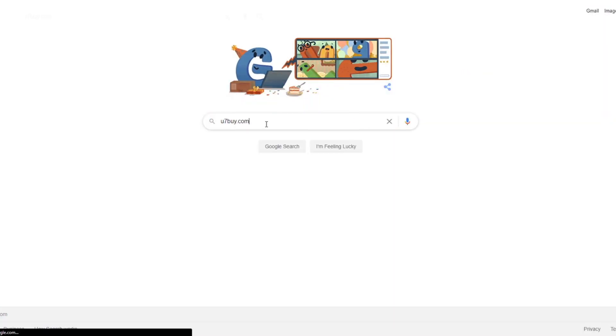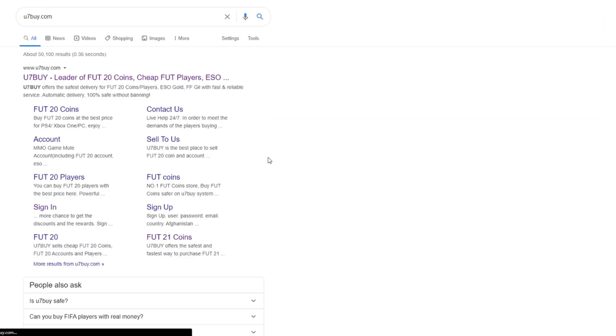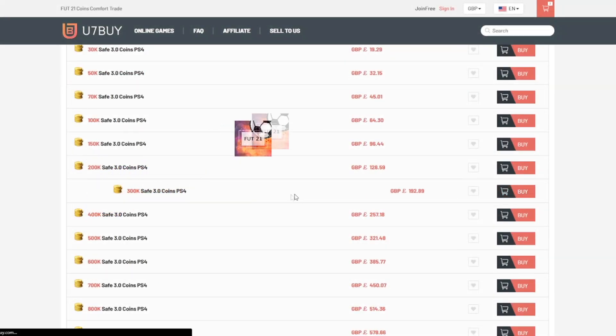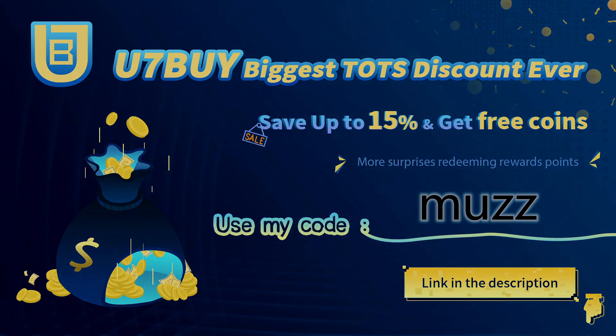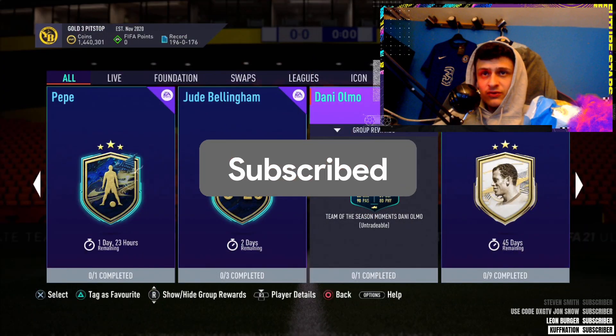If you're looking for any cheap and reliable FIFA 21 coins, make sure to head over to use7bu.com. They sell the cheapest coins and also sell players off their website, so make sure to use code 'muz' for 5% off at checkout. Link in the description.